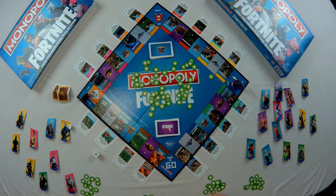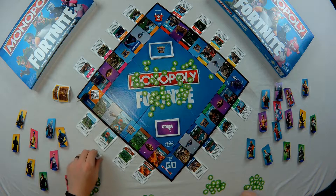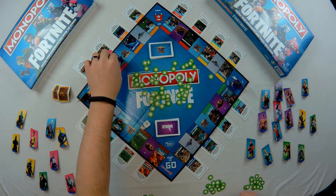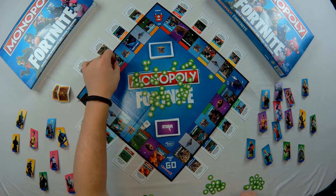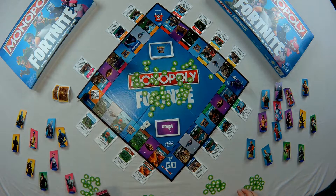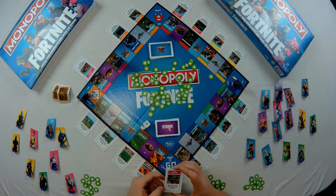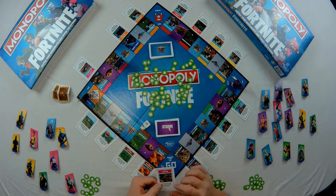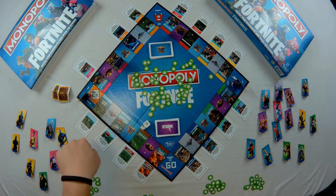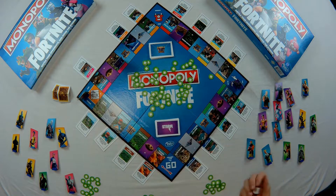The bear goes next and rolls two and the crosshair symbol, so she moves two spaces and lands on Retail Row. When you land on a location and the card is still there, you can take it for free and put it in front of you. Each card tells you what happens when someone lands on it — this one says another player must pay two hit points to the bank. So now it's dangerous to land on Retail Row. Then she gets to snipe someone back.